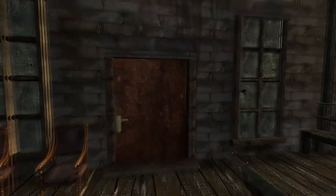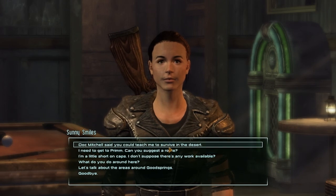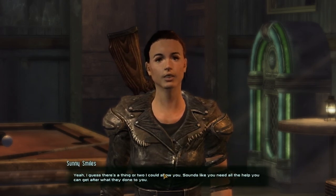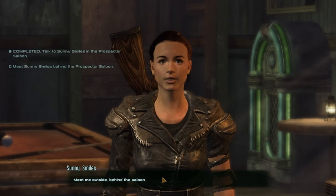All right, talk to Sunny Smiles here in the Prospector's Saloon. Cheyenne, stay. Doc Mitchell said you could teach me to survive in the desert. 'Yeah, I guess there's a thing or two I could show you. Sounds like you need all the help you can get after what they've done to you.'